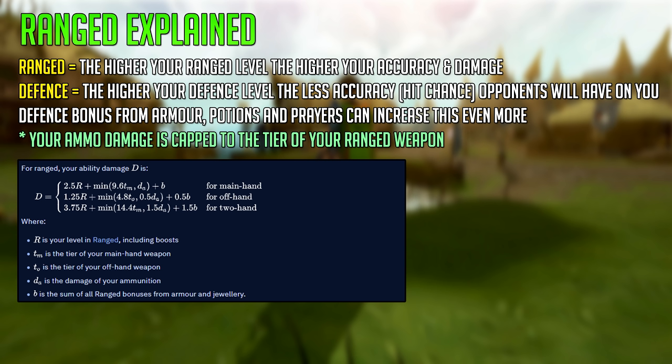I will explain how ranged works. Your ranged and defence levels: the higher your ranged level is, the higher your accuracy and damage will be, regardless of weapons and armour, although those make a difference. The higher your defence level is, the less accuracy or hit chance your opponents will have on you. Defence bonus from armour, potions and prayers can increase both of these even more. Your ammo damage is capped to the tier of your ranged weapon — for example, if you are using very high tier arrows on a lower tier bow, your damage will be kept to the damage of that bow. The ability damage formula, if you're interested in stats and specifics, is on screen now.